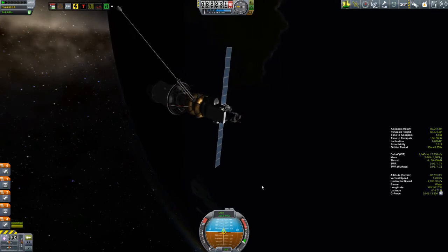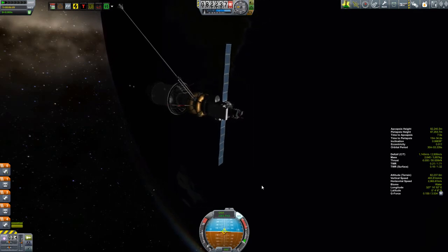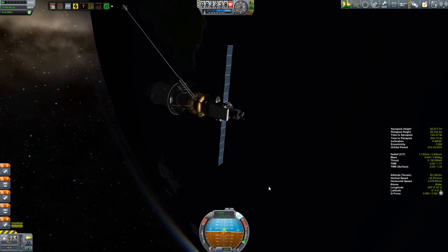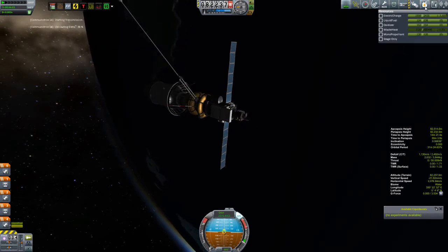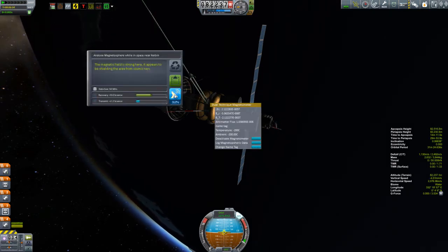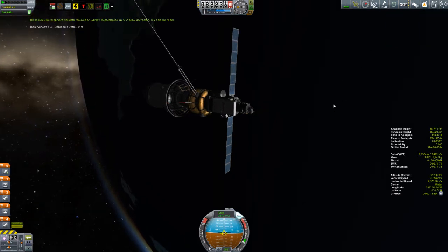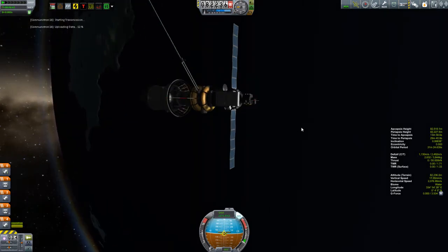The two pieces of science I don't have on it are the Mystery Goo containers and the Materials Bay, because the transmission return on those is pretty poor and I don't really think they're worth the fuel to lug all the way out to Duna. I'm actually collecting a little bit of science from the new magnetometer because I've never had it up into orbit just yet. It's also in two stages: the main probe body with the engines and toroidal fuel tanks, and then behind that is a transfer vehicle which will give us our escape velocity and transfer velocity to get us to Duna, and then it's going to detach.